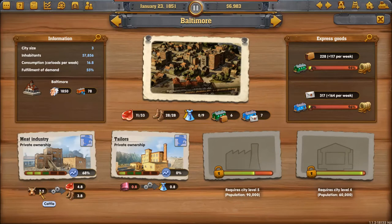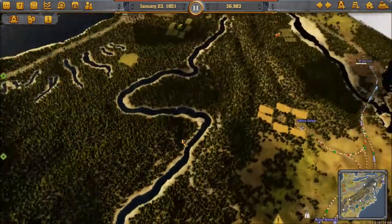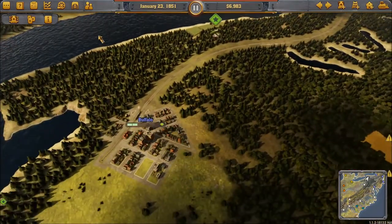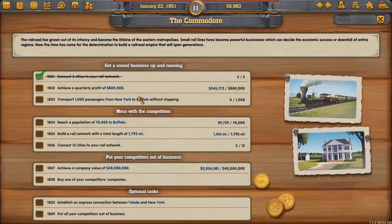We don't actually need to supply that much for the time being because we don't have enough demand to make use of 4.8 units of production, especially now when we have a meat factory in Buffalo. We do have a task to reach a population of 70,000 in Buffalo, and after I explain how the score is calculated for these tasks, we're going to want to get on with that.